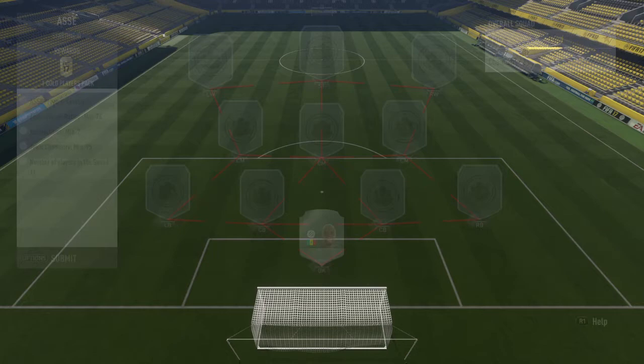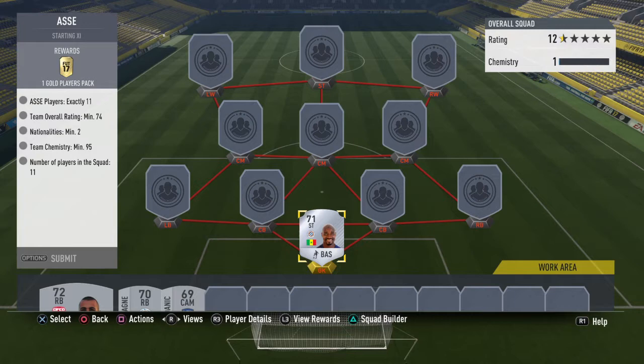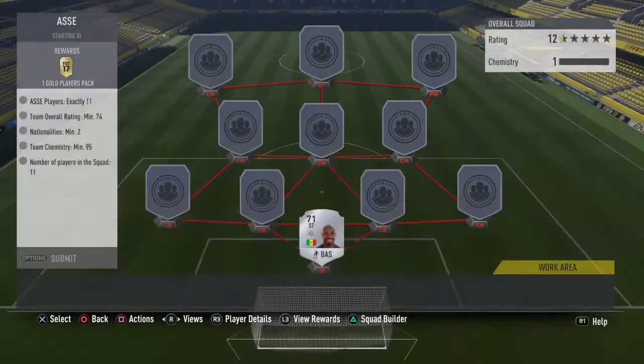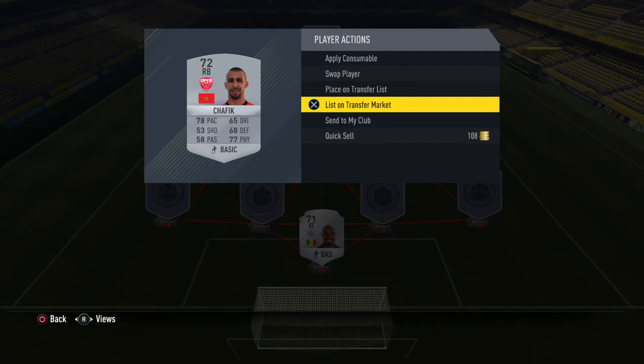Hello everyone, Sam's Gaming here, and I'm back with another method of how to get coins on FIFA 17. I was just going through the Squad Builder Challenges and I came across the Starting Eleven ones. I found out that I had some players in my club which are like the rare silvers. As you can see, this player is extinct, so you'll be able to sell for loads of coins.